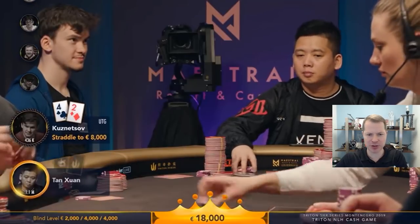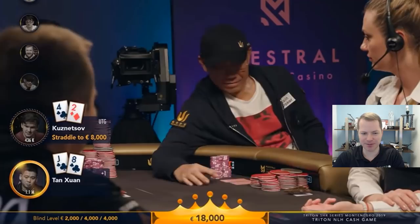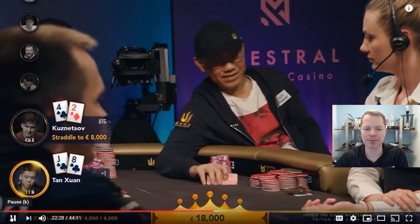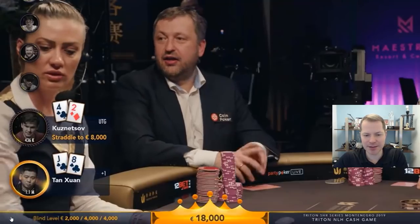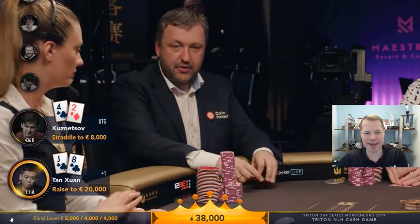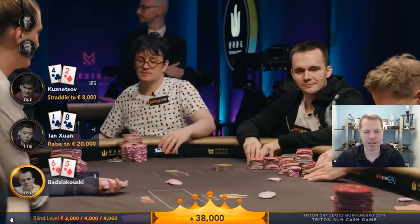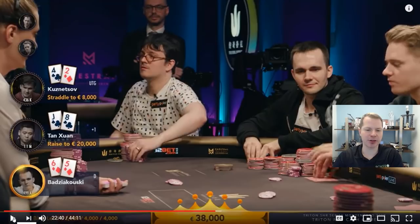Make sure you check out their stream. It is amazing, enlightening, educational, fun — it's everything you'd want in a poker show. So here we have Tan Juan — we're going to call him Tan. Tan raises from early position. He makes it 20,000 out of his 1.1 million stack. A little bit loose — Jack 8 of Clubs is certainly a somewhat splashy hand.